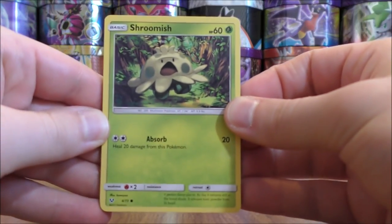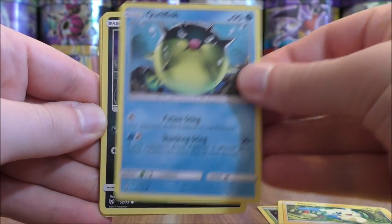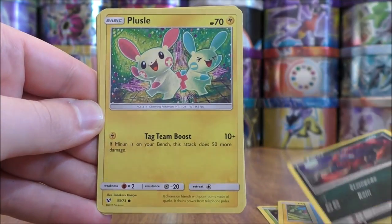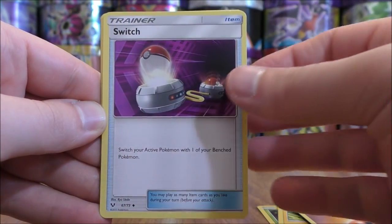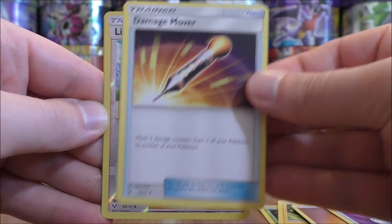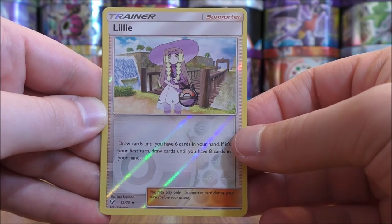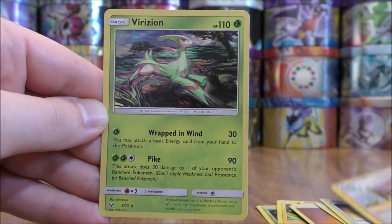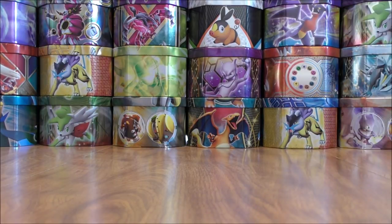The first pack here, Shining Legends, starts with Shroomish, Minan, Quillfish, Zorua, Plusle, Fighting Type Energy, Switch, Howl, Damage Mover, and a Reverse Holo of a Lily — a very useful supporter card which is an uncommon. The final card would be a Verizion. I will not be summarizing the rare holo cards that I pull, just because you are guaranteed one in each and every pack.